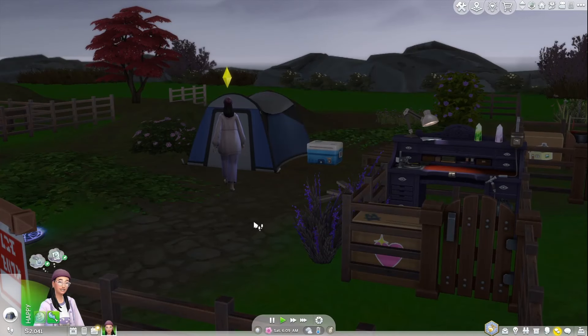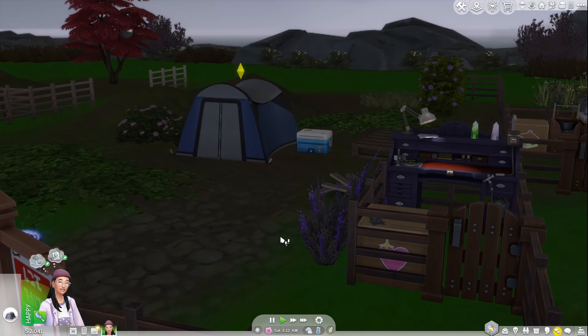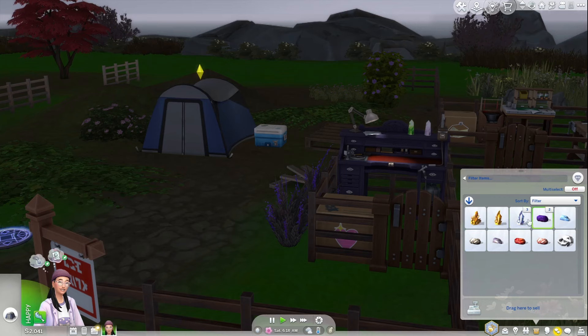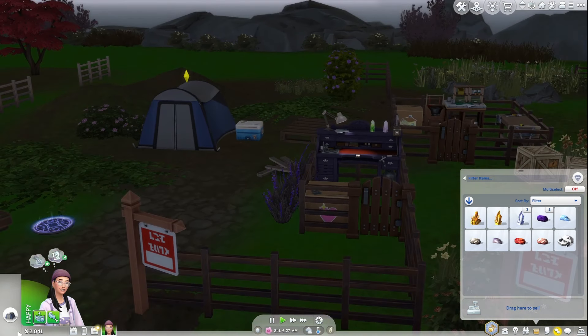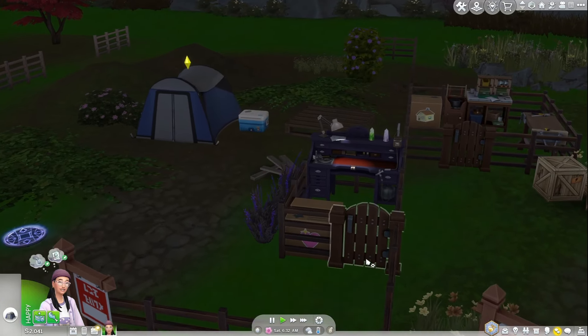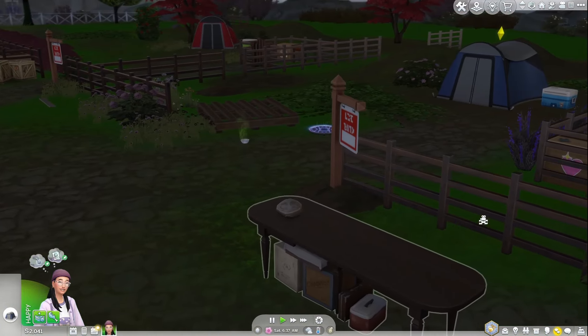Hey everybody, it's Echo Juliet, and today we are back in the Sims 4 doing the Tiny Town Challenge created by YouTuber Delicacy. Between episodes I did go and try to find some more gems — I didn't find very many. I also decided to go ahead and sell the limestone fossils and the little plumb bob people, so I definitely got a pretty good amount of money from doing that. Since I have the money and a few crystals lined up, we're going to go ahead and cut all of them and look into making some jewelry today to sell on the table.